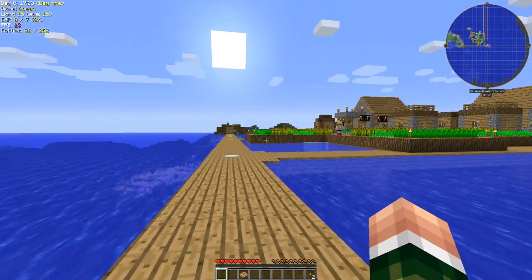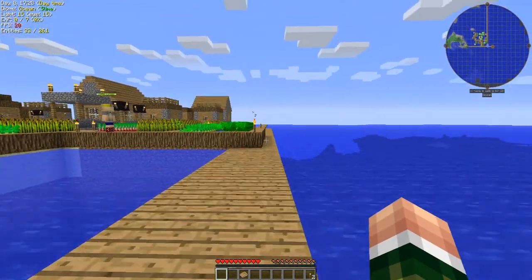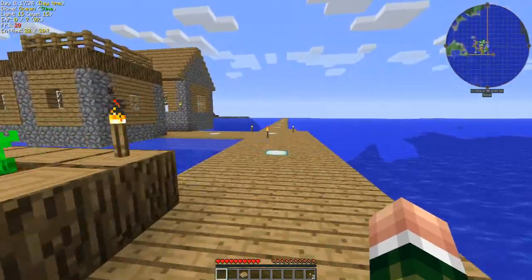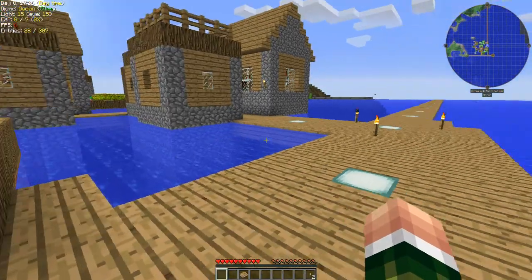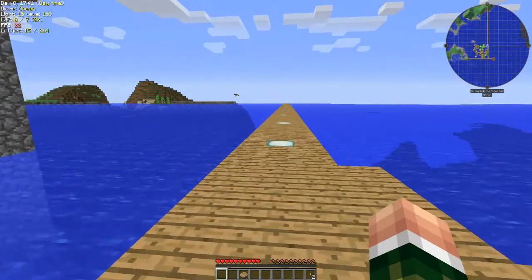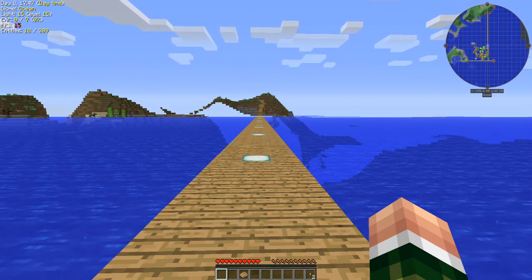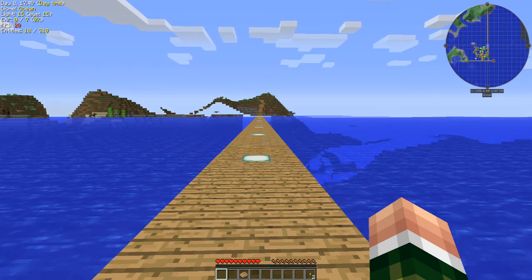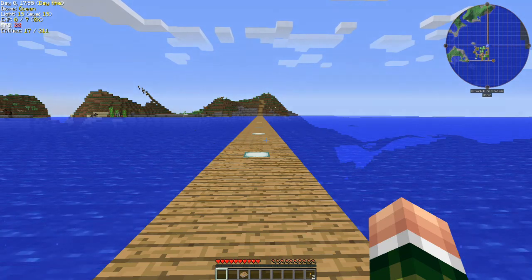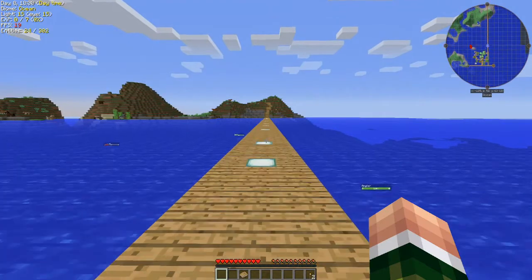As you can see, we just spawned in. This is a little spawn area, nothing special. My frames are really bad at the moment — we'll have to work on that. We spawned right next to this village in the water, and that's one of the things in this modpack: villages can spawn all over the place in all different biomes.